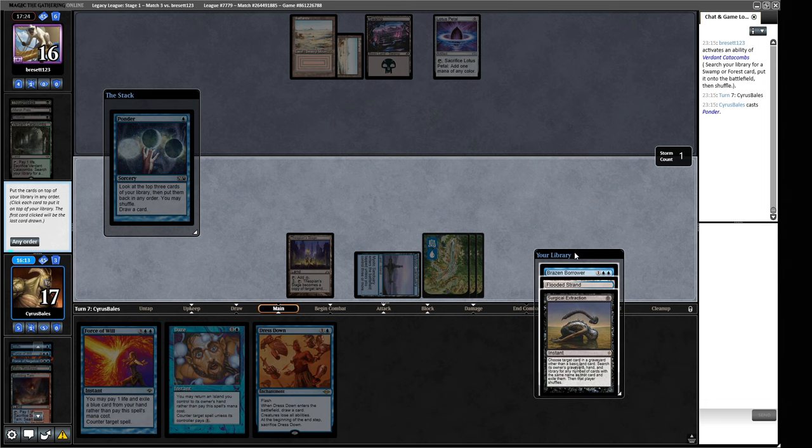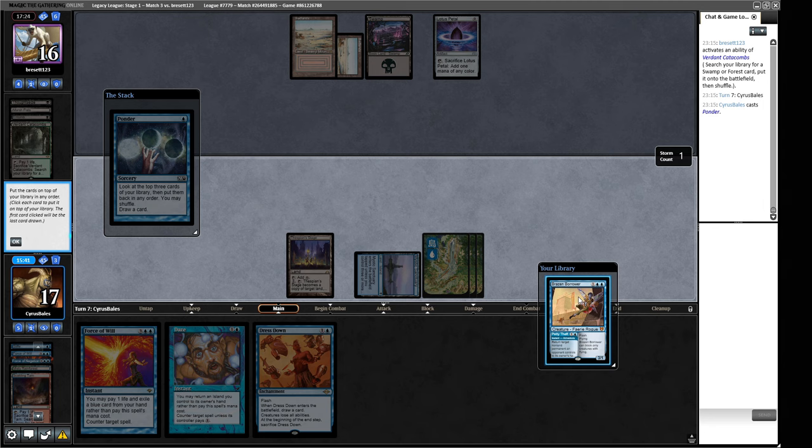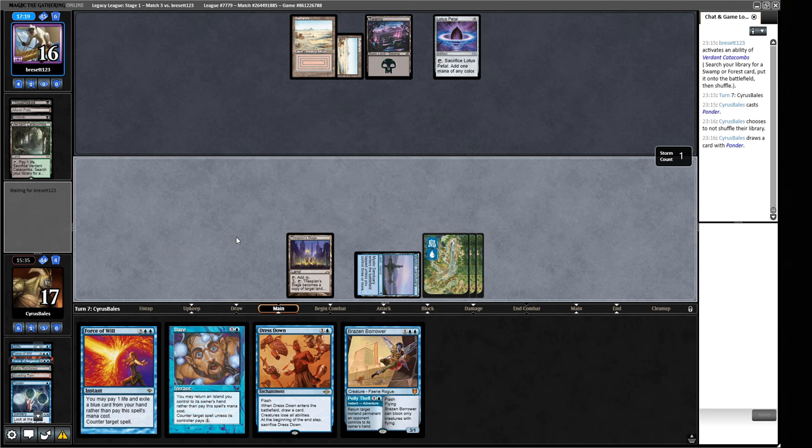I like Brazen Borrower as a thing that actually starts attacking. And I like Surgical Extraction as a way of messing with our opponent's graveyard. The cautious route is to put the Extraction into hand and then the Borrower on top of the library — but that does give our opponent more time. If we put the Extraction on top we can always play the Dress Down and draw the Extraction. They're unlikely to take our Dress Down if their Thoughtseize us, which means we can Dress Down into a Surgical Extraction. We haven't seen any Blue Mana for Show and Tell lines yet — maybe their backup plan is just Bowmasters and playing more like half-Scam.